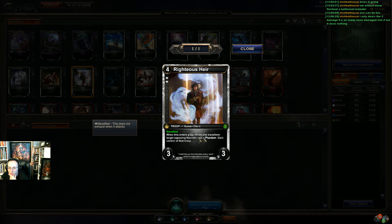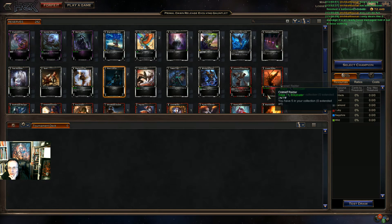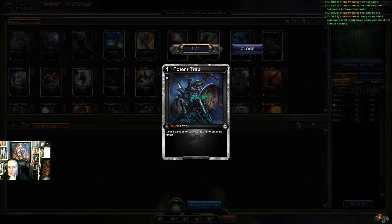Centers play reverts and transforms a target necrotic into a phantom and gains control of that troop — so I can take my opponent's necrotics. Seems pretty good. Here's a vanilla necrotic warrior, just a three-one — I guess it works with the other thing. There's a pretty good empower here, diamond looks pretty good to me right now. Totem Trap deals three damage to a target attacking or blocking troop for one — this is sick! I'm looking at diamond and it looks pretty good.